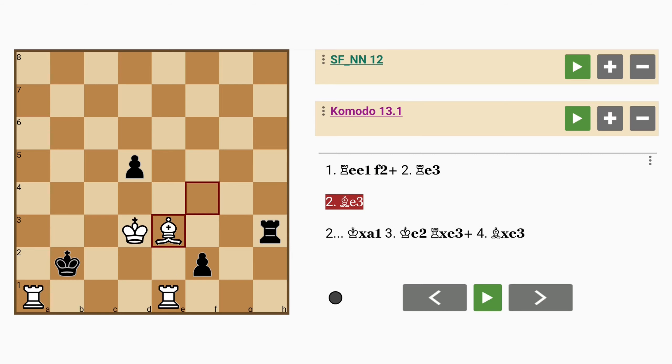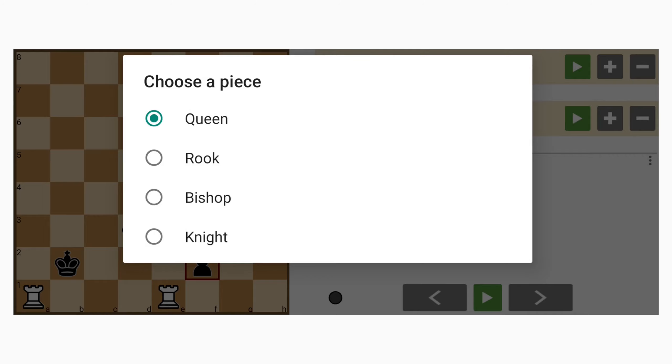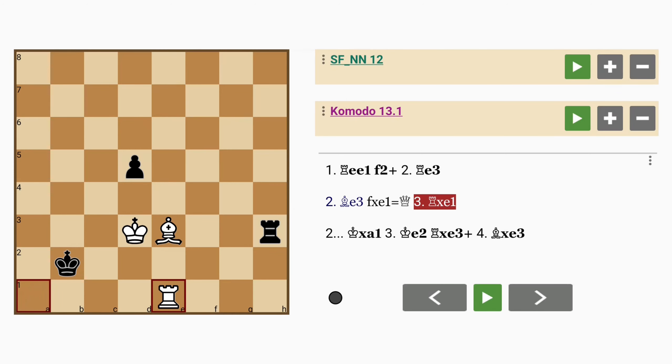If instead bishop to e3, then pawn captures rook, rook captures queen, king to b3 — and black has the advantage, even though this game will likely end in a draw.